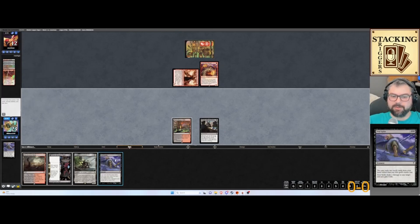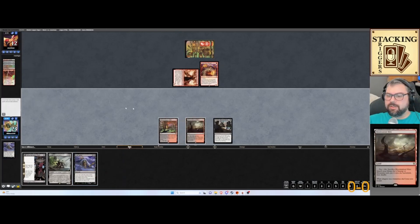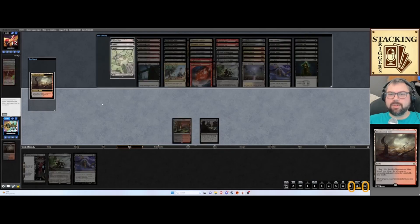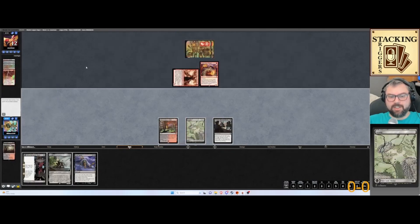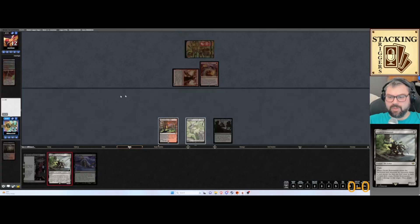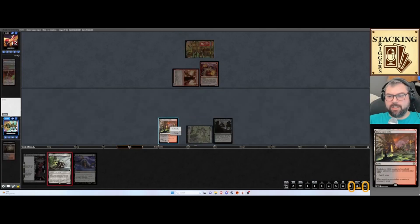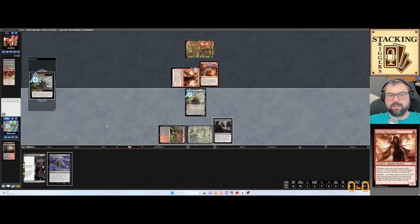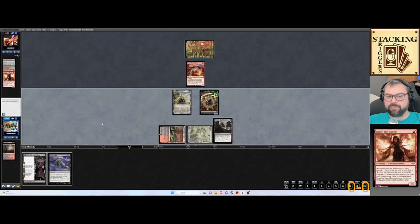Let's go ahead and crack this, get Gonti's trigger, and grab a Swamp. I don't feel like shocking in Blood Crypt. Add an Orcish Bowmaster, taking it out with the Chandler. And I think we're okay to just chill.